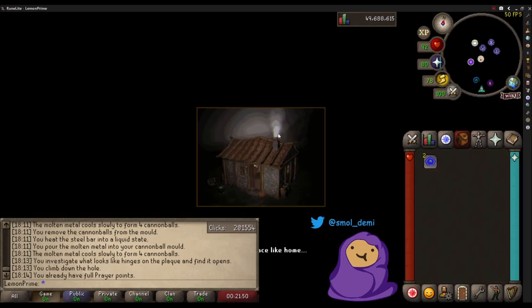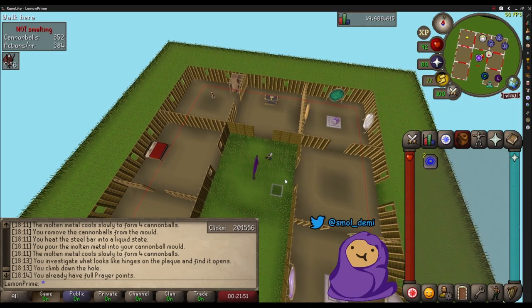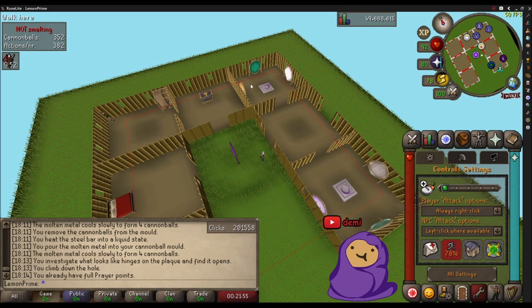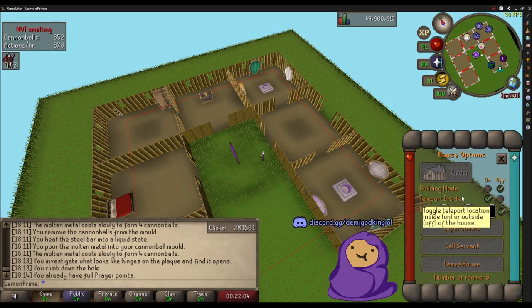This is the most stripped-down house I could possibly imagine - just two portal rooms and an altar room. Let me show you how to get to this: you click the settings, click the house, and you can turn building mode on and off. I basically built none of the extra stuff because none of it matters.